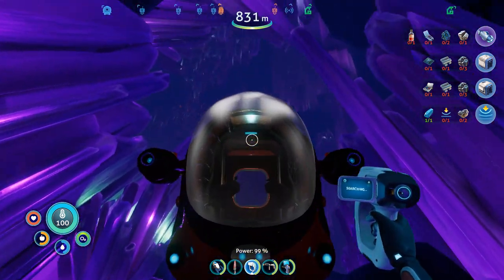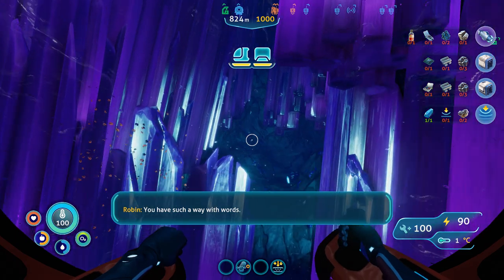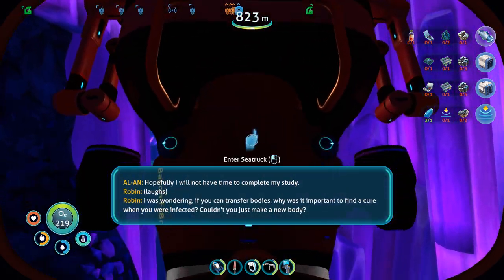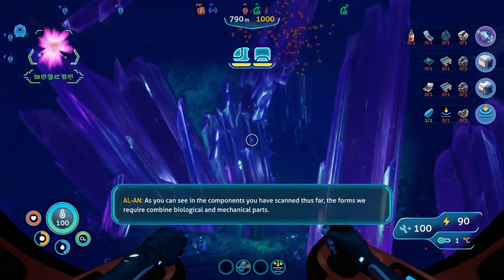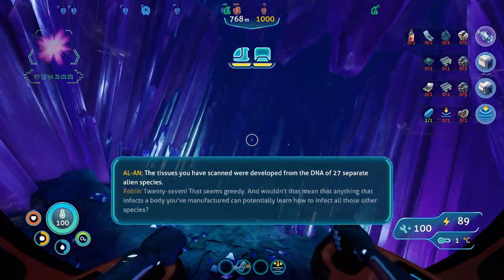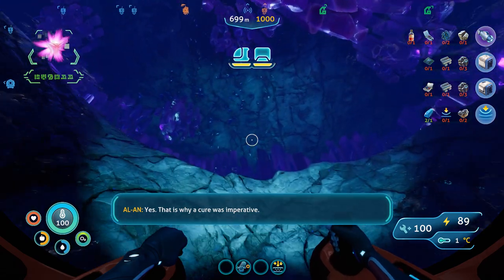I can actually make these architect organs — that's why I'm wondering if there's more after Alan. Alan says: 'You have found two of the three components required for the construction of my corporeal form. This is as close as I have come to autonomy in a long time.' Is that sarcasm? It was — you're learning, Alan! I asked: if you can transfer bodies, why was it important to find a cure when you were infected? Couldn't you just make a new body? The tissues require DNA from 27 separate alien species — and that means anything that infects a manufactured body could potentially learn to infect all those other species. Yes, that is why a cure was imperative.